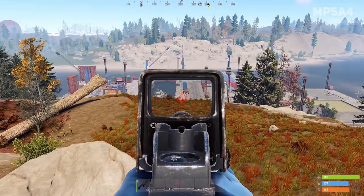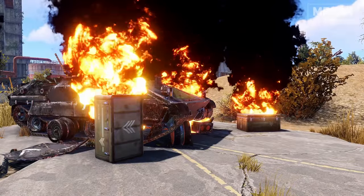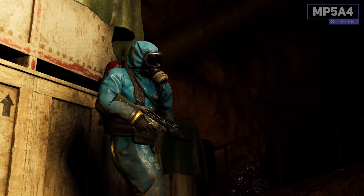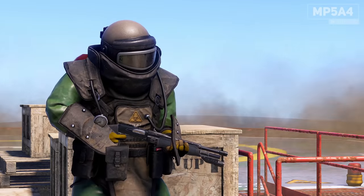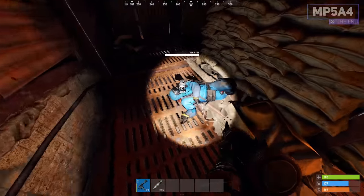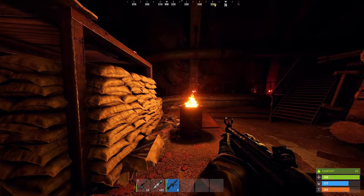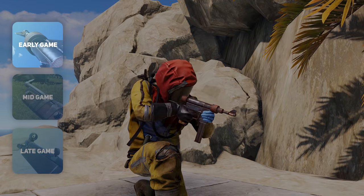Finally, the MP5 can be found in a lock crate, supply drop, elite tier crate, APC crate, heli crate, military tunnel scientist and heavy scientist. Early within a wipe it can be great to quickly go to the military tunnels and kill a scientist to acquire an MP5, giving you a massive advantage.